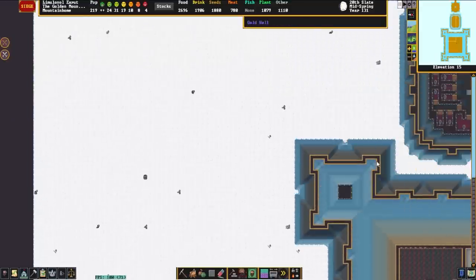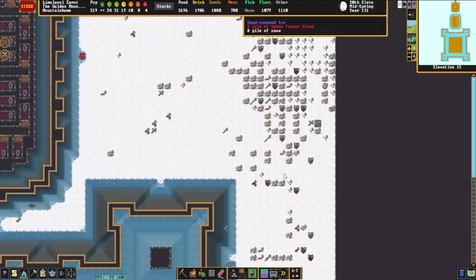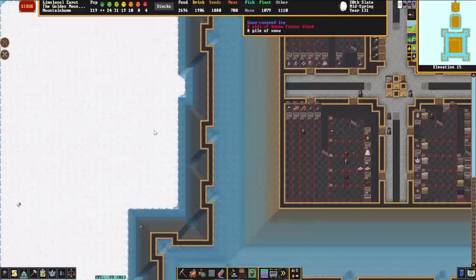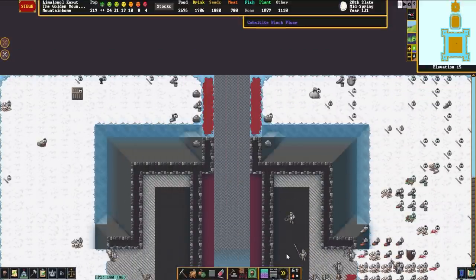This is a surface fort, but also kind of an underground fort. There's a lot of sleeping people outside — they won't ever wake up. But we do have these beautiful gold walls on the outside, hence the Golden Mountain of Insanity, and this rather large human siege which is currently entering the fortress.